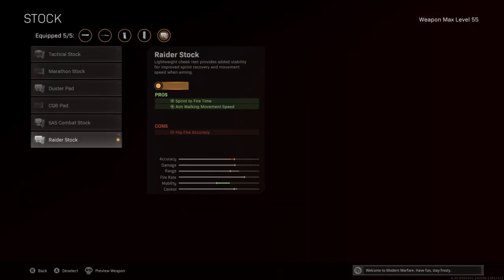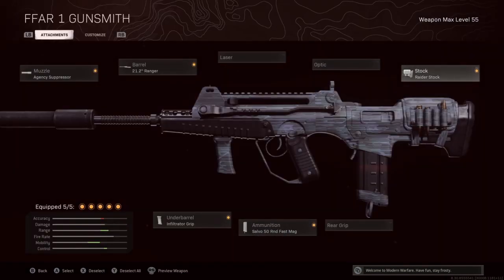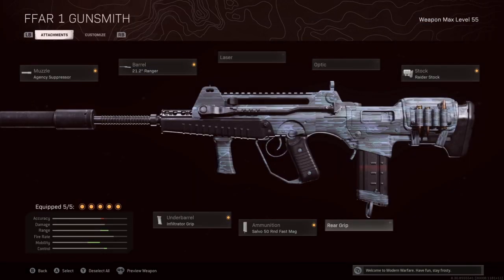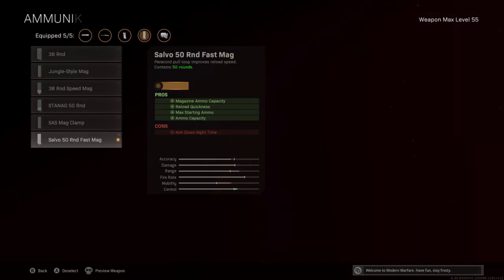The other thing I put on is the Raider Stock, because we're going to be running around like an SMG. If you watch Z Lander, Mercs, Tim Tatpman — this is their setup. They use sprint-to-fire time and aim walking movement speed. Before this, I was running the Airborne Elastic Wrap for aim down sight and flinch resistance, but this gun is so quick to ADS with the other attachments and we don't have a sight on it — it's used up close. So you put the stock on, you want sprint-to-fire time because you're running around, going around corners, and you want to pull this gun up as quickly as possible and shoot.